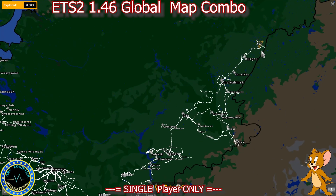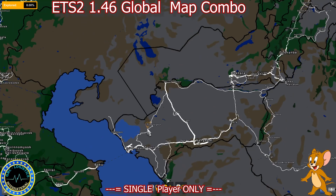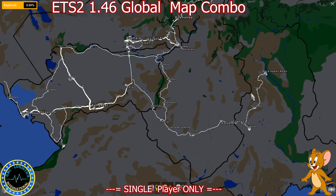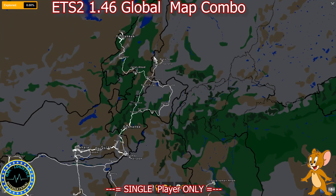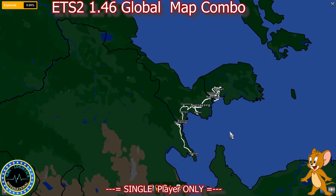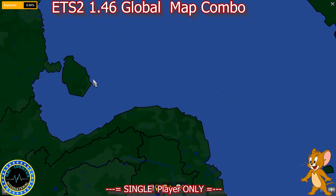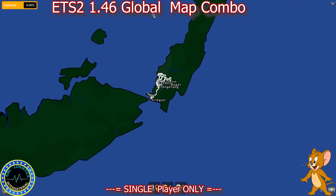Then we've got Sibir Map and Road to Asia, which ranges from where it connects to Great Steppe at the top of Kazakhstan all the way to Pakistan and China, and then it continues at the other end of China with South and North Korea. And lastly we've got Java Road Revolution.